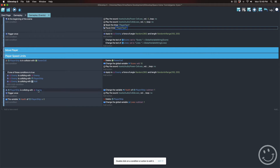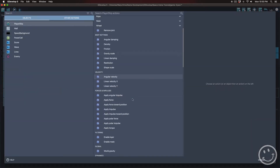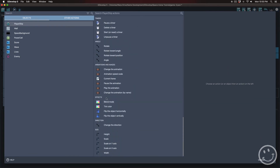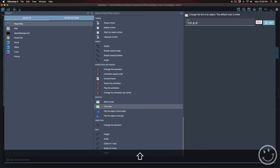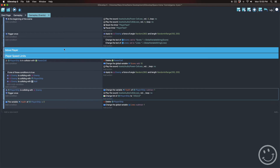When the player collides with the enemy, I'll add a new action to turn the player red. I'll add an action to the player ship to change its tint. Under effects there's 'tint color.' In quotes you put in RGB values: 255; 0; 0 — that will turn our player red when it collides with the enemy.